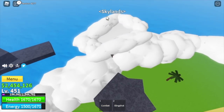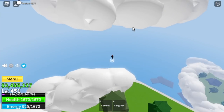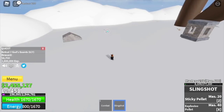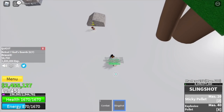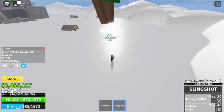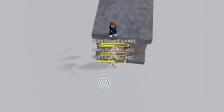Here we are at the Skylands. Let's climb this tree and jump up. Here we're going to start with the god's guard — you can lure four at a time. You need to defeat seven. The enemies here are jumping, so if you want to choose a higher ground, make sure it's high enough. The target level is 525.